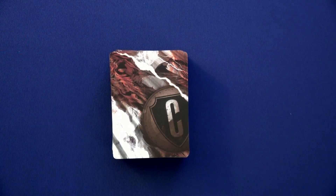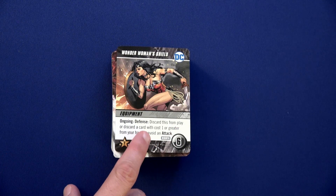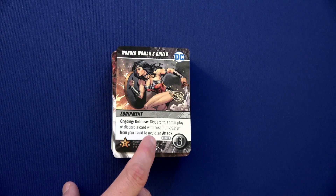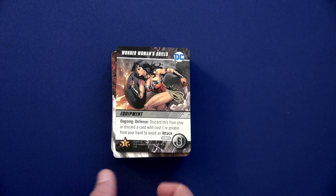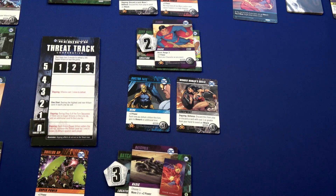For Batman's turn, we flip this card over — we have Wonder Woman Shield, an ongoing defense. You can discard this from play, or discard a card with a cost of one or greater from your hand to avoid an attack. Since the first slot now has two cards, this will go in the second slot. Cards that say 'ongoing' you put out on the table; they stay out until you use them, then you discard when you activate the defense.